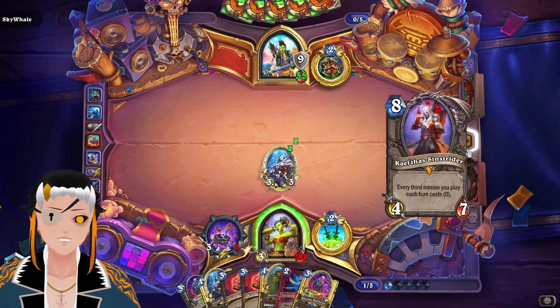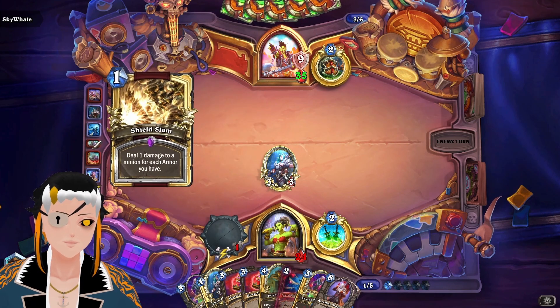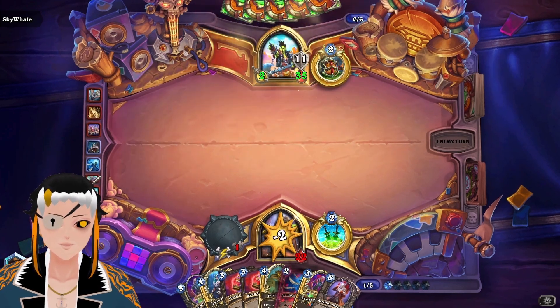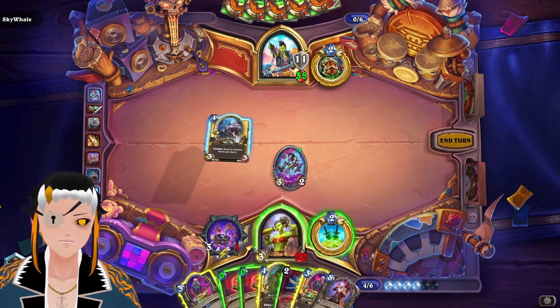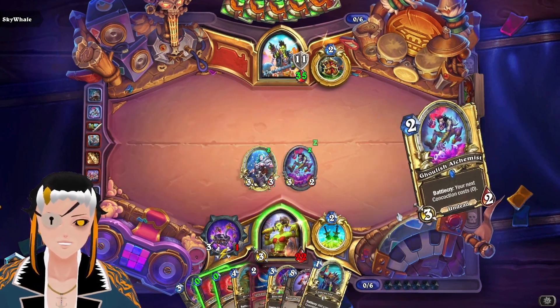Let's get rid of that, I do not want to deal with that. Then we can draw two cards — come on combo. There's one out of three minions that we need. Putting down Ghoulish, we can draw two more cards because we want to — and that isn't combo, and that isn't either.